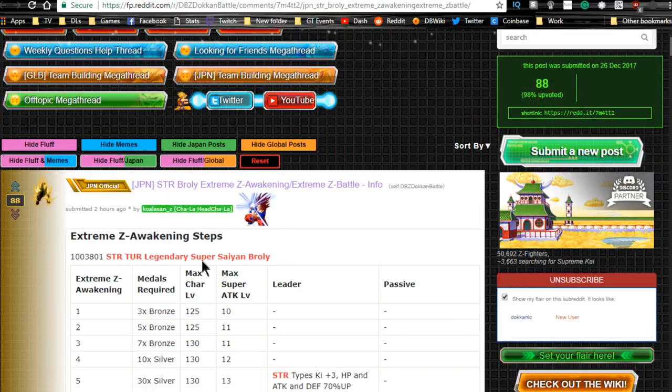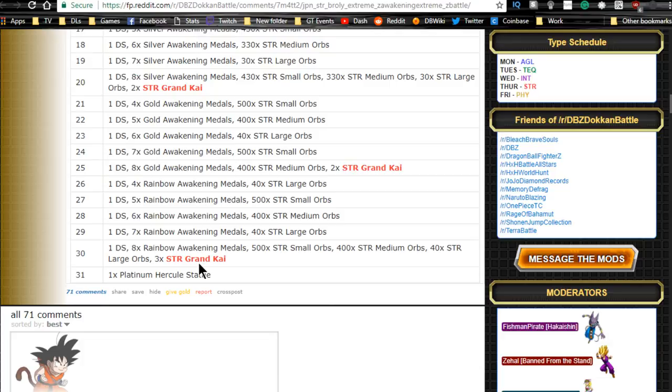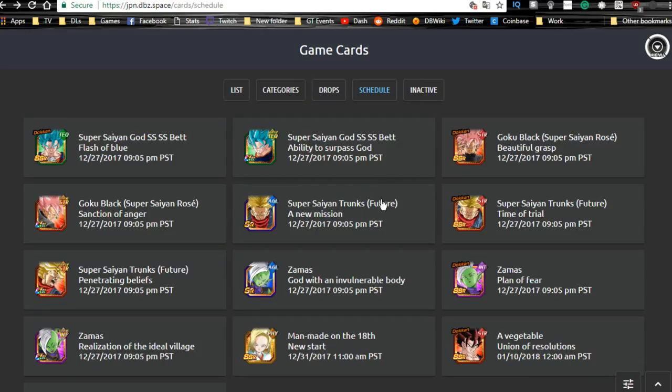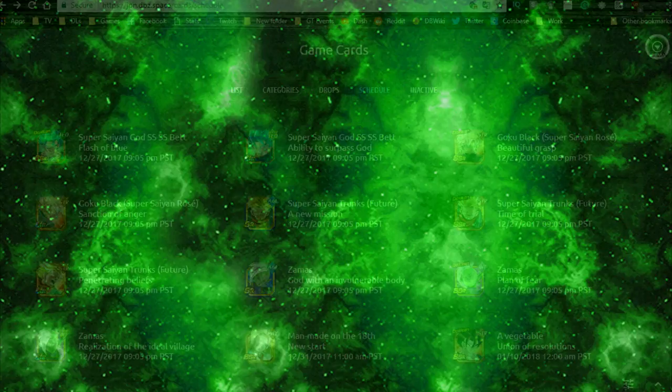Thanks to Qualis on Z for all the translations and to Brooklyn Smash for the additional info. There are two stones a day for the next six days so make sure you log in and grab those. I'm super hyped about all this — I think we'll have this content by March for Global Dokkan Battle. Make sure to subscribe if you're new, and I'll catch you all later!